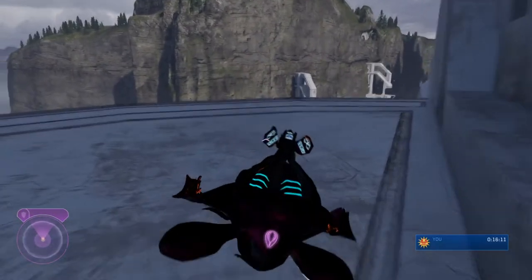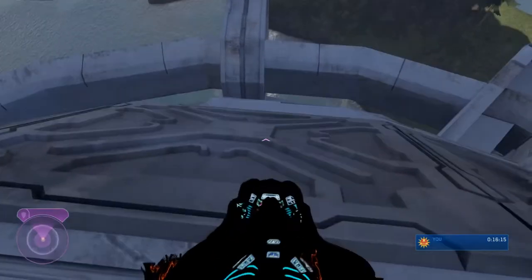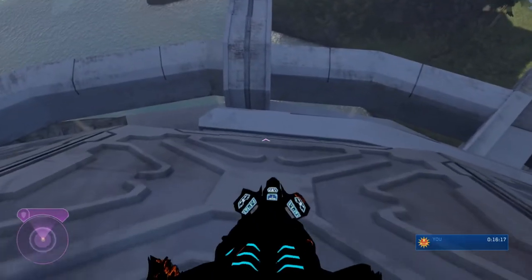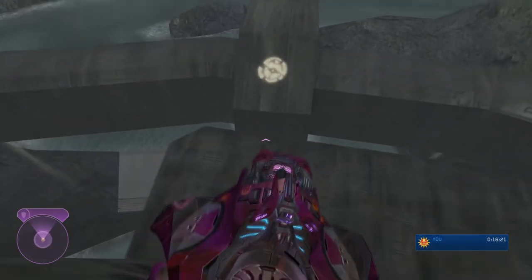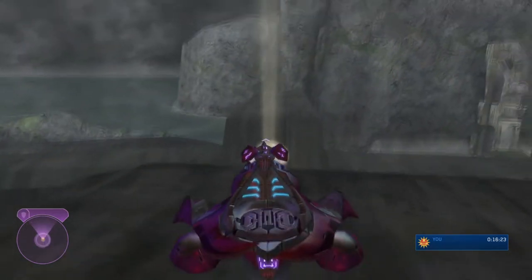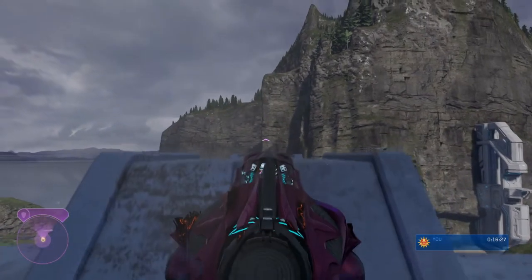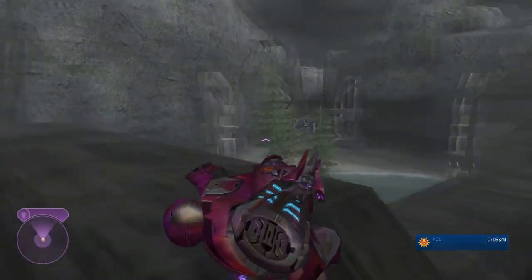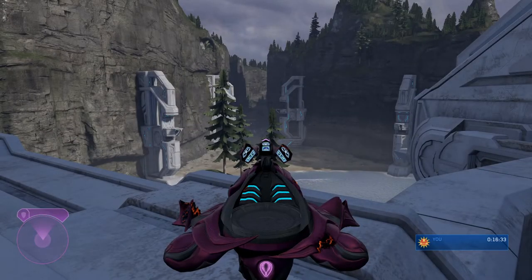We're going to be dropping down here and you need to try and keep the Spectre in a certain position, so hold A to keep the front up. Otherwise you may hit a fall zone where you die, but if you land on the bottom that should be fine. Then again jumping across, hold A to lift the front end of the Spectre up so we land on the platform.